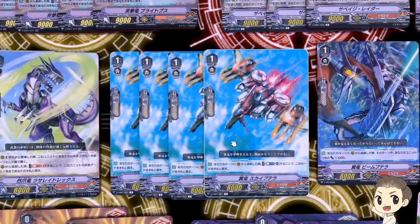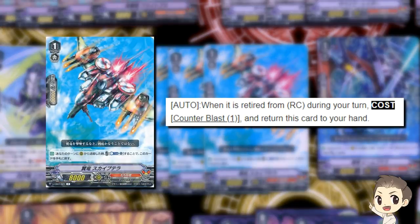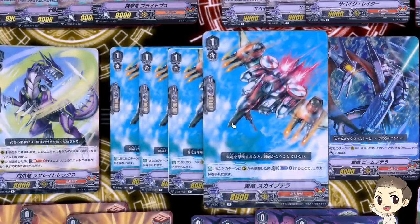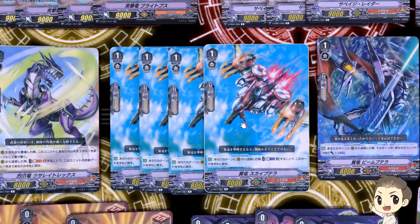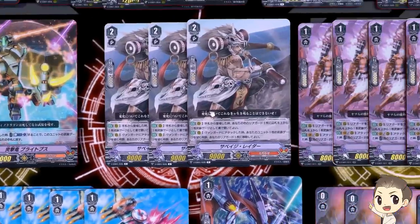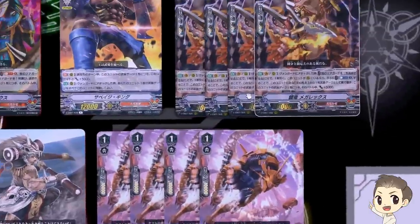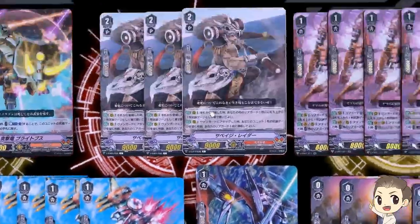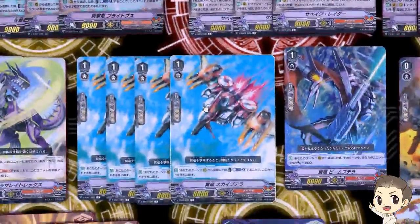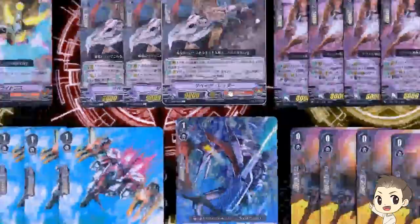Next is 4 Skypeterra. Some people weren't too happy with him, but I think he's very good because he lets you do some really greedy early game plays. When he's retired from your rearguard circle during your turn, you can Counterblast 1 to return him to hand. The key is it's during your turn — if your opponent attacks him, he just goes to the drop zone. For example, turn 2 you can ride into Megarex, attack first with Skypeterra, then attack with Megarex, retire the Skypeterra, he goes back to hand, and Megarex lets you draw an extra card — basically an extra card for one Counterblast.